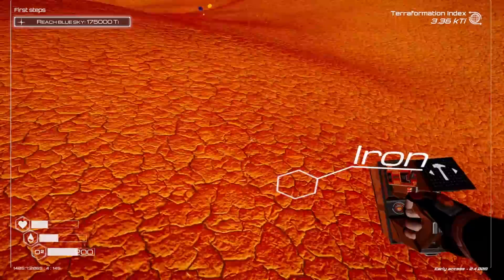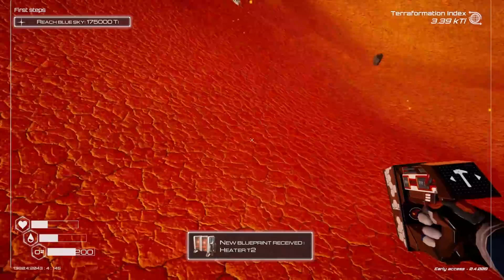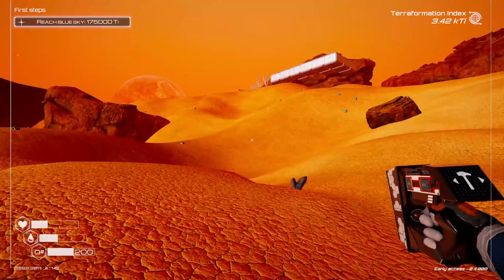Let's grab some iron, titanium, and silicon — we need three iron, two titanium, one silicon to make a little forward base. We're going to go get our golden crates but we'll make little bases on the way there.